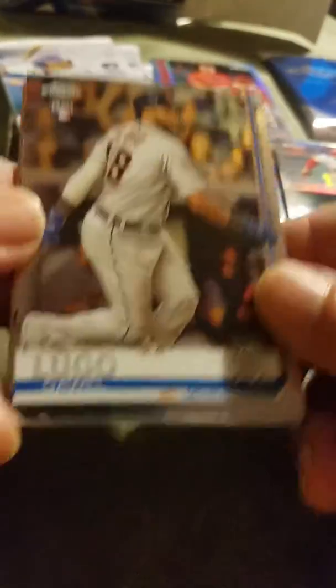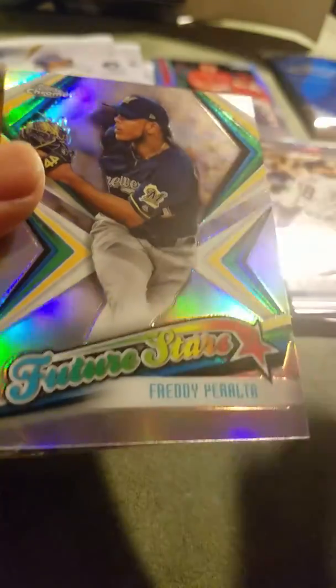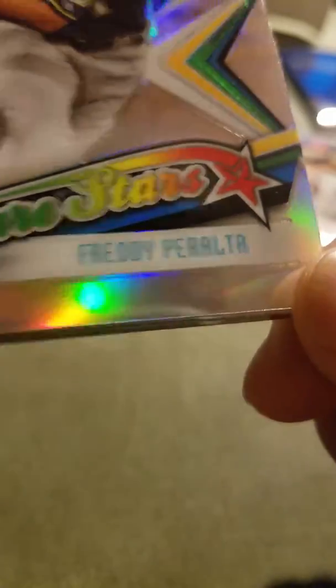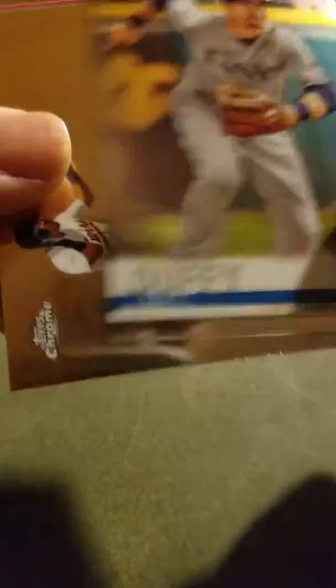We have Lugo, a Future Stars card, Freddy Peralta - very nice insert card - Duffy, and Eddie Rosario.